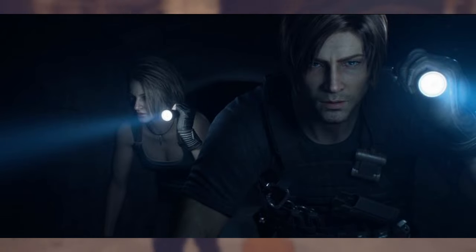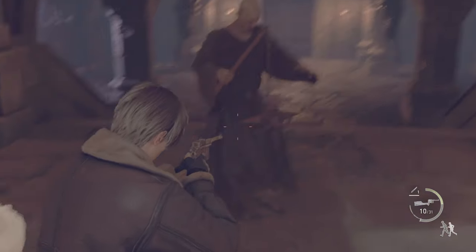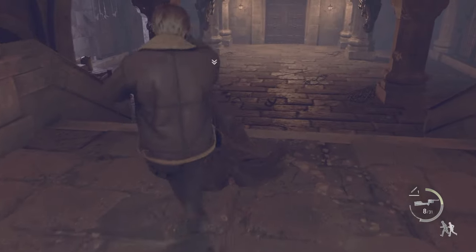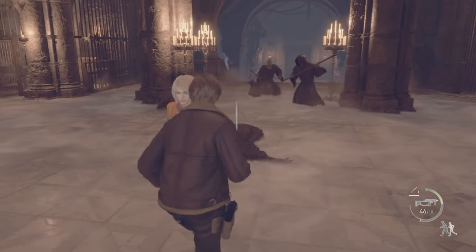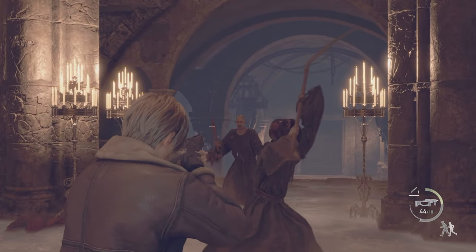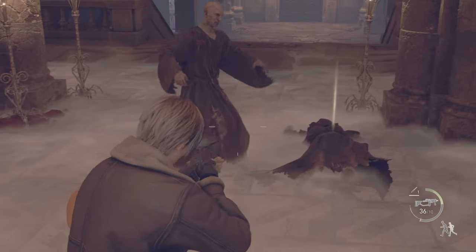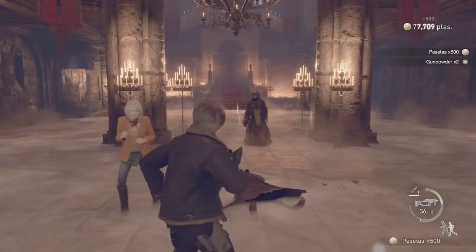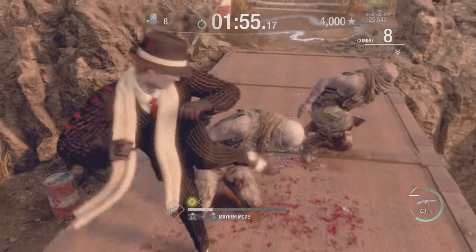The characters that are going to be in Resident Evil 9 are Jill and Leon, who are the leads. Chris and Barry are supporting characters. Jill dresses tactically like the Resident Evil 5 DLC Lost in Nightmares. Leon is dressed like Resident Evil Damnation — and I just have to say, finally, I think that is his best design in any adaptation. Jill looks like Resident Evil Death Island.